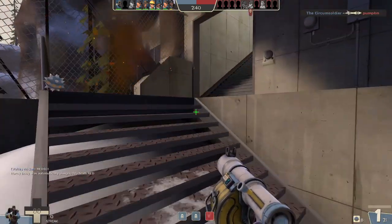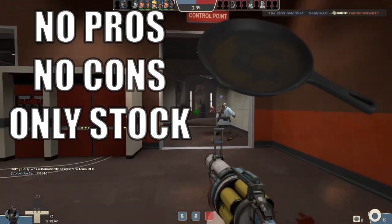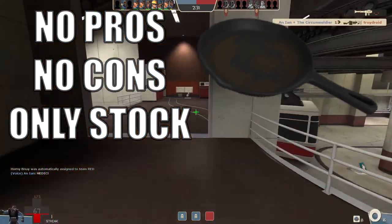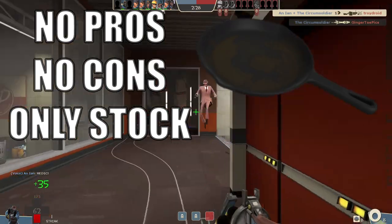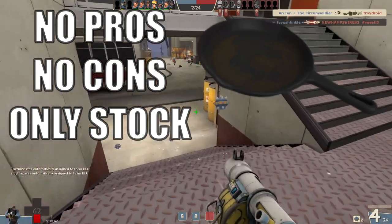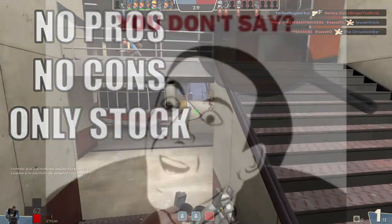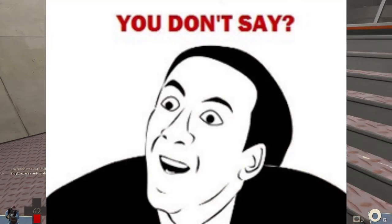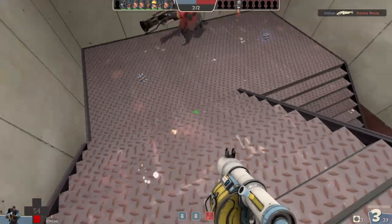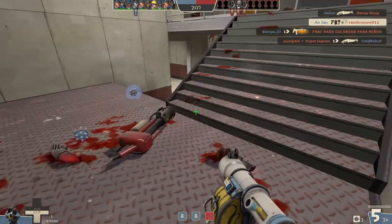As for the Frying Pan's stats, it does 65 damage and can randomly crit, meaning it has no downsides but also no bonuses, like all stock reskins. Since 65 damage is going to take at least two swings to kill anyone at full health, and the fact that this is a game where everyone has a gun, you will rarely see the Frying Pan being used in any serious capacity. The only time you're ever going to see a player pull out their melee is when they don't have time to reload or if they run out of ammo, with only a handful of unique exceptions.